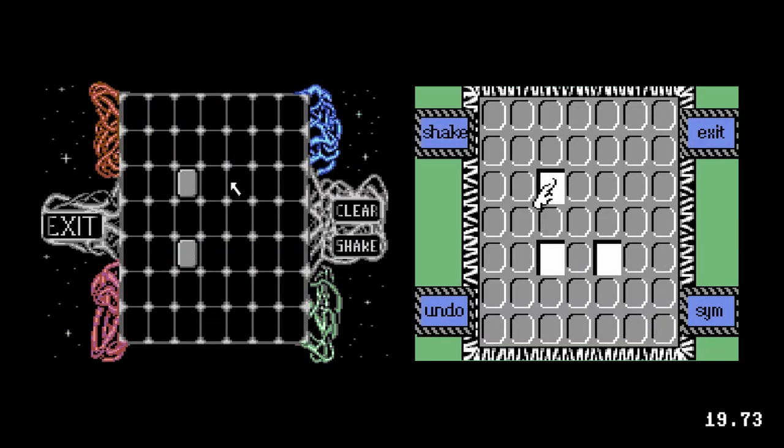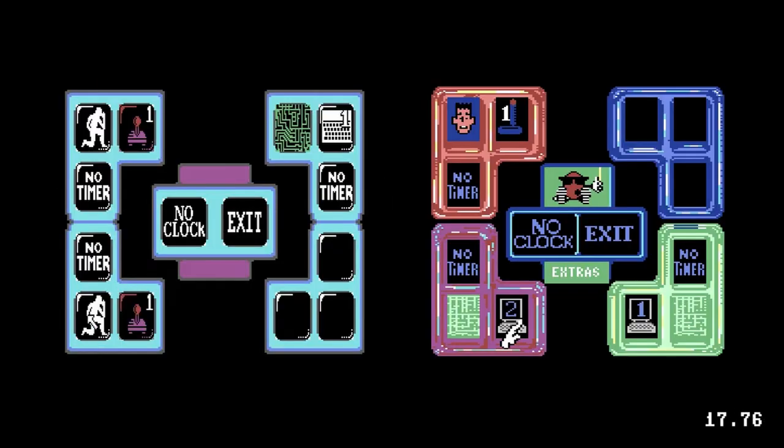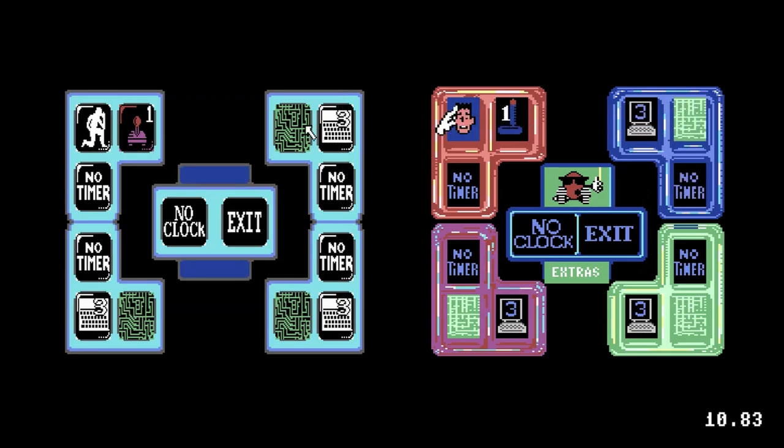I'll compare the Commodore 64 versions of Infection and Spot side-by-side. Both allowed boards to be customized with unplayable squares, and both support up to 4 players. Here I've set the games to 4 AI players. You can select each AI difficulty, but in the Spot version it appears that high levels barely increase the difficulty.